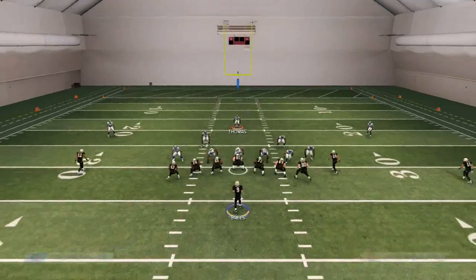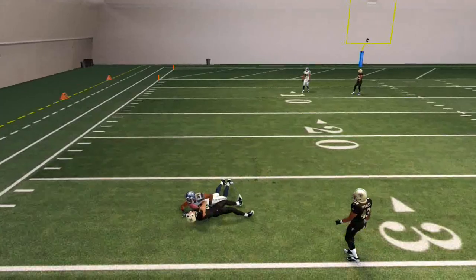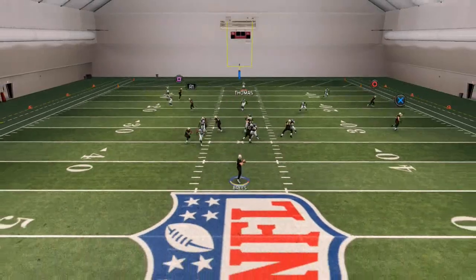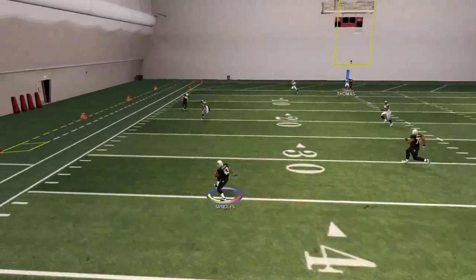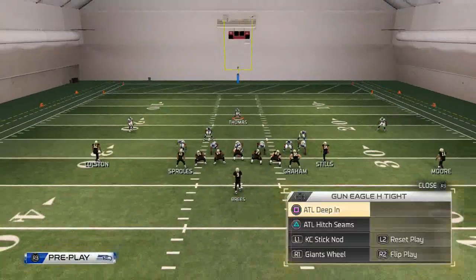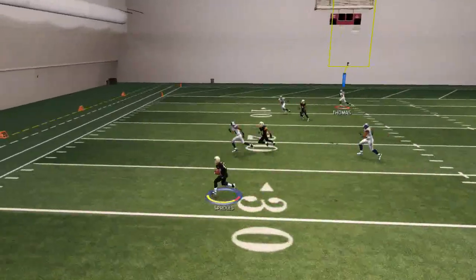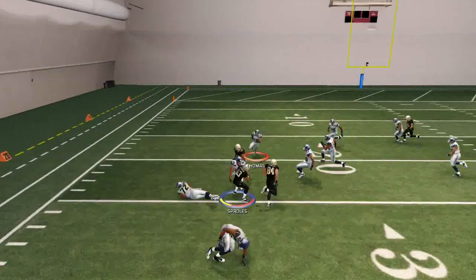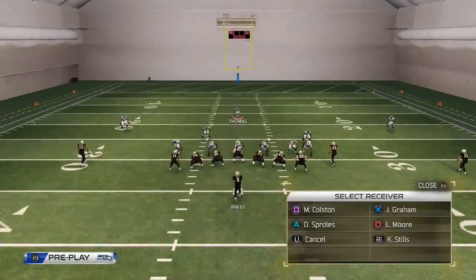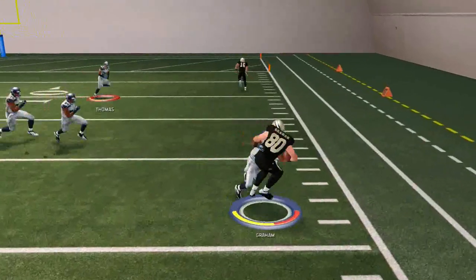Now we can start hitting them in the left side flats after our player releases there. Once they cover up the right side we can start hitting Darren Sproles out of the backfield, and we all know how good of a receiver he is. One thing you can do if you don't want to wait for that blue route to release is put him on a zig route, but note he won't stay in the block and it leaves you susceptible to some pressure. With this play you are always going to have that plus one advantage, so they have to send at least seven guys to get clean pressure, and you also have these quick passes all over the field.